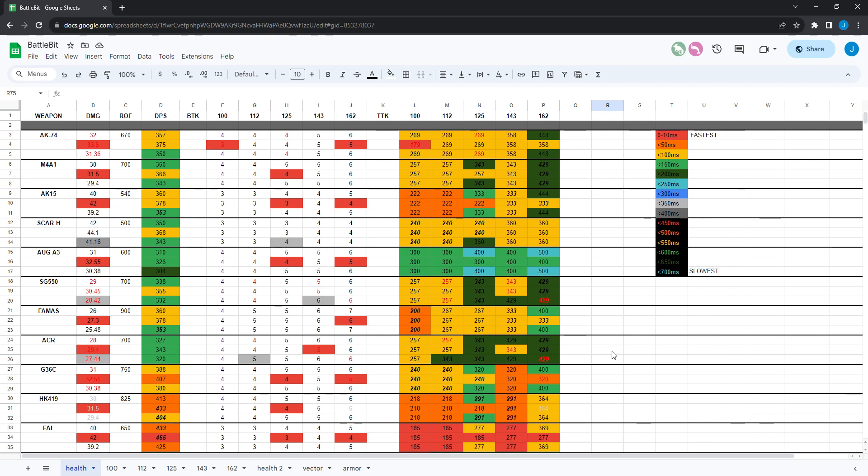BattleBit Remastered just did a new update, 2.2, along with a free-to-play weekend — free to play through December 3rd or 4th, so a few days. We're going to be going over some of the weapon changes. They added a new gun, the RPK 16 light support gun, and then made some changes to some of the weapons as well. They made quite a few other changes, so if you're interested, check out the patch notes.